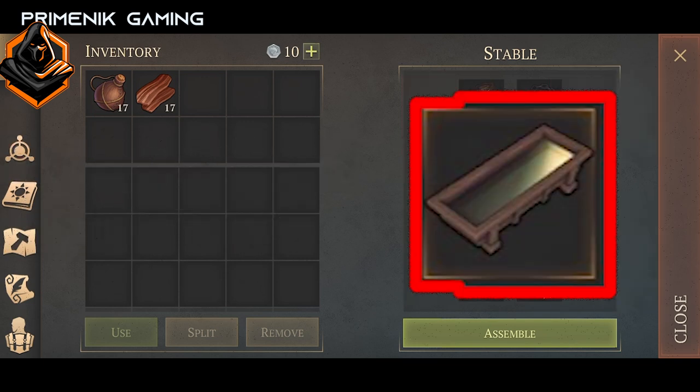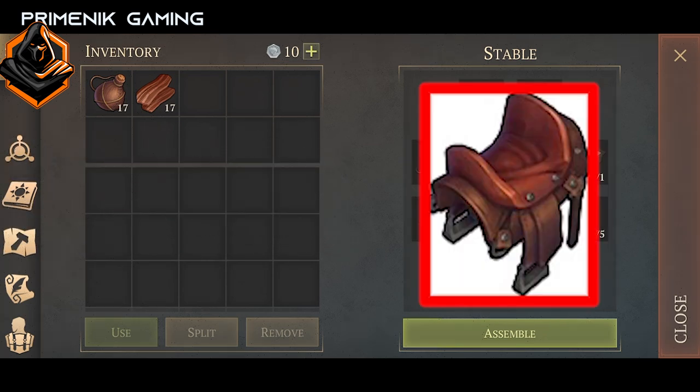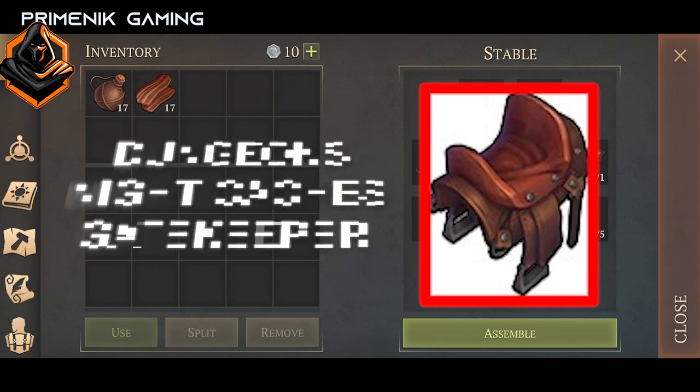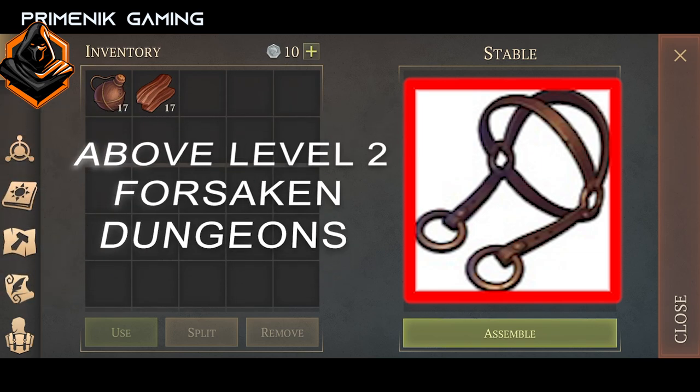Next, the feeding trough — this is a rare item and you can find it in forsaken dungeons. Next, the saddle — this is also a rare item and you can find it in dungeons, night caches, and you can also get it from the gatekeeper. And the last item, the bridle — it is by far the most unique item among all of these, very hard to find, and you can only find it in above level 2 forsaken dungeons.